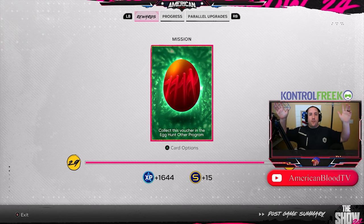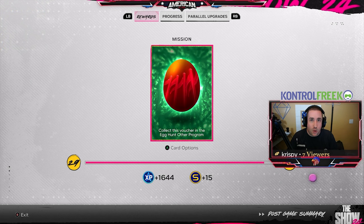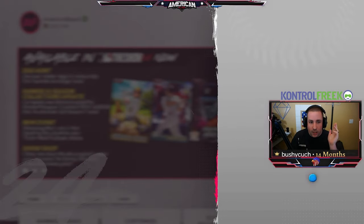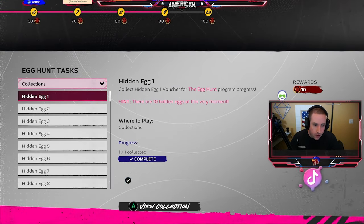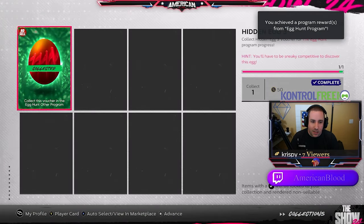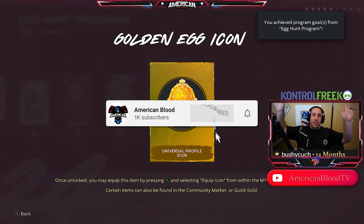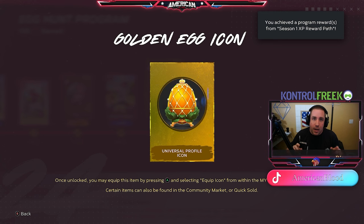We got our final egg in Ranked Seasons by stealing a base. Someone mentioned you could possibly do it in Battle Royale as well. We lost our first ranked game trying to steal a base, but we got it done. That was egg number three — our final egg. The program is complete! We got ourselves the Golden Egg icon. If this video helped you out, be sure to like, subscribe if you're new, turn notifications on, and I'll see you in the next one.